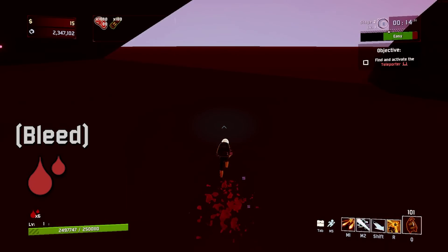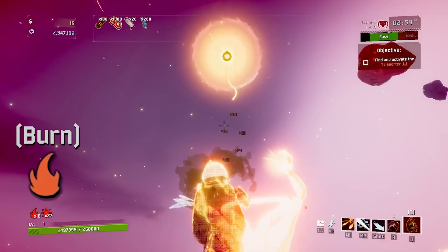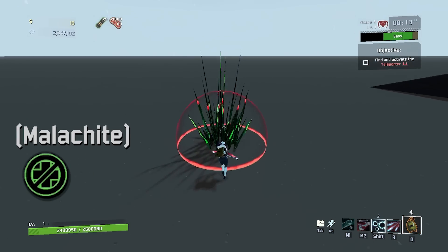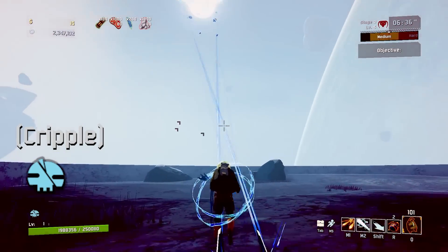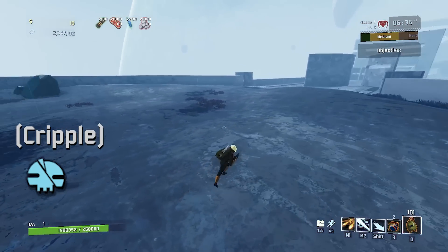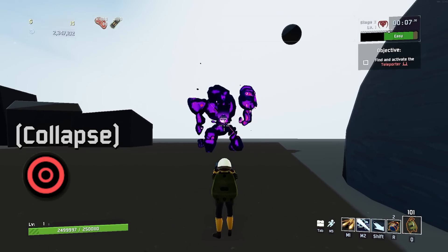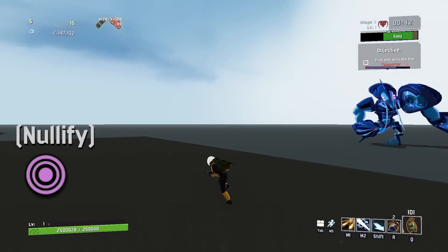These cleansable debuffs include bleed stacks from imps and imp overlords, burn stacks from grandparents, blazing elites, and magma worms, that scary malachite debuff that restricts you from healing, the crippling effect from perfected lunar enemies and Mithrix's pizza and ground shockwaves, any collapse proc from void-touched enemies that have absolutely blasted all of us a few times, and also rooting debuffs from void reavers and jailers that completely stop you from being able to move.